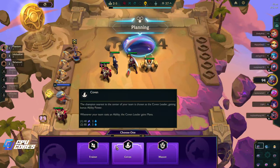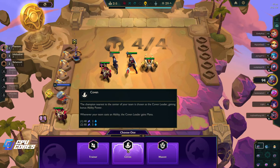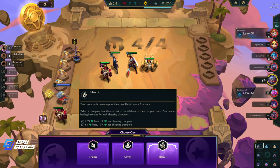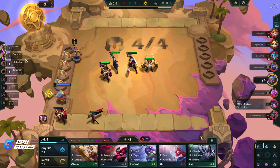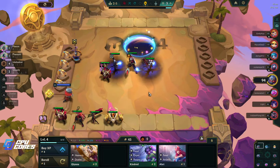Mascot, Coven, or Trainer? After combat the three champions closest to Namsi — the Coven leader gains mana, the champion nearest to the simper is Coven leader gaining bonus ability power. Or Mascot: your team heals a percentage of their max health every two seconds. I had Trainer and Mascot last time — I think Mascot's really good. Oh we took Mascot after all? Okay, no problem.